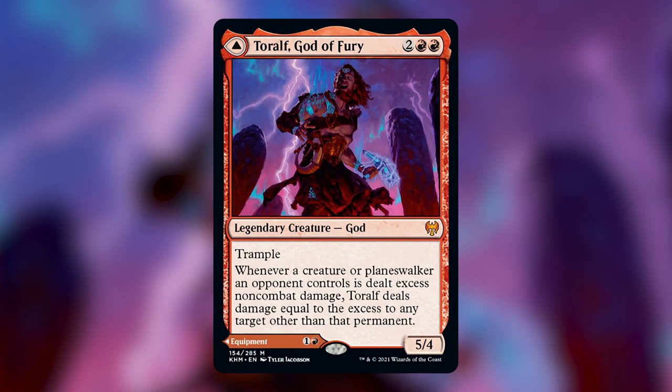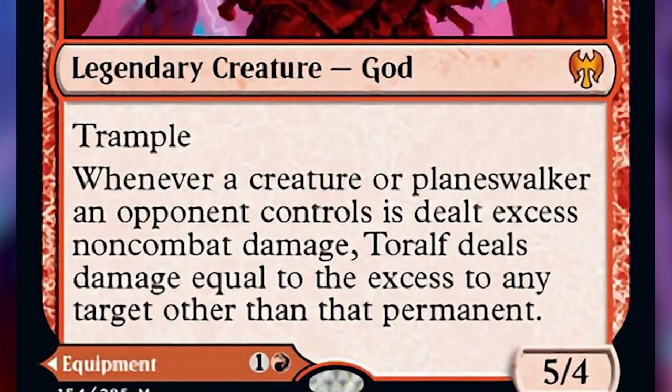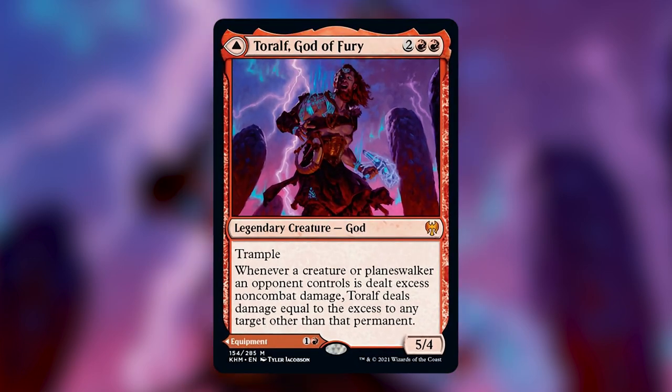Today we'll be talking about Tarolf, God of Fury, and this deck is called Ride of the Lightning — you will see why. Tarolf costs 2 and 2 red; he's a 5/4 legendary creature god with trample. Whenever a creature or planeswalker an opponent controls is dealt excess non-combat damage, Tarolf deals damage equal to the excess to any target other than that permanent. This ability is super useful for burn decks, and that is what we are going to be brewing today.